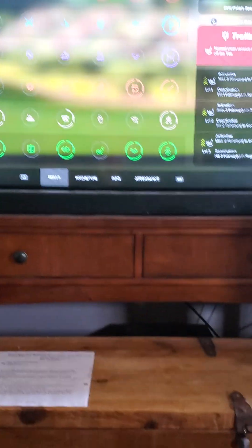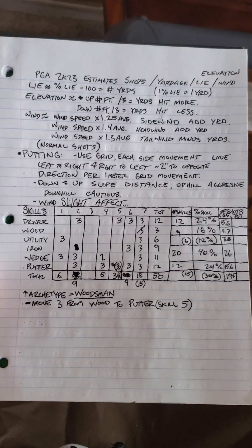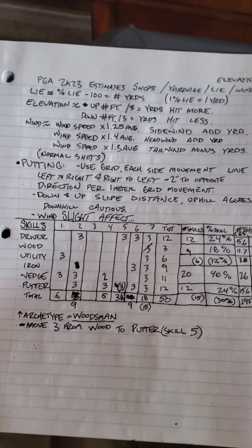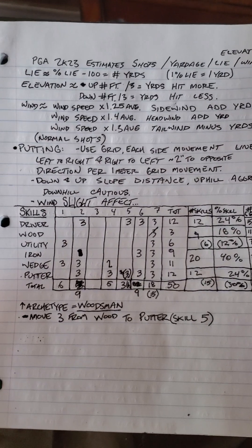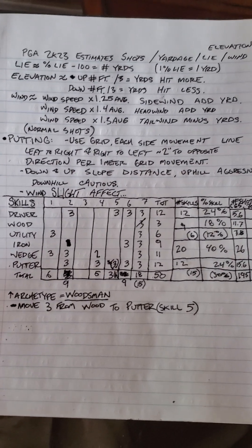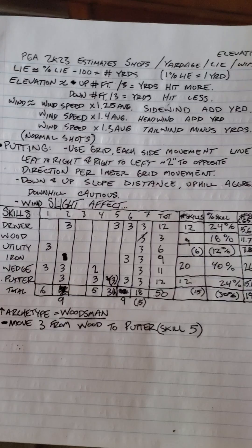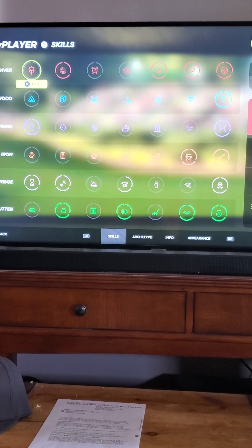The skills I'm going to go through — I'd recommend taking a screenshot of this. My driver: I have skill number two with three, five with three, six with three, seven with three. That basically means the column that they're in on the chart. I'm taking away my woods number seven — the active skill that's always active — because I'm going to use just utilities and irons and try that setup out. I was trying just woods with no utilities, but I need a little more skills towards my putter, so I'm taking out that wood skill. Since there are no skills in wood, it won't be in my bag.